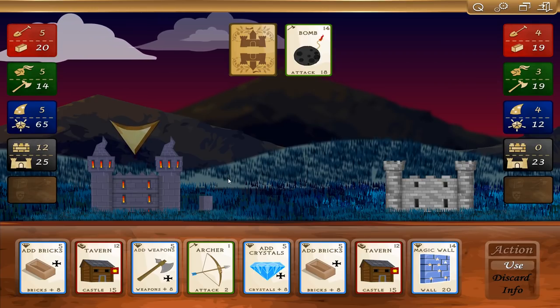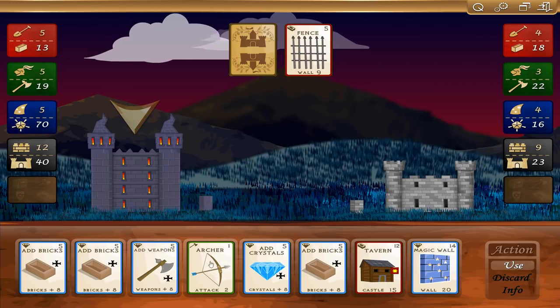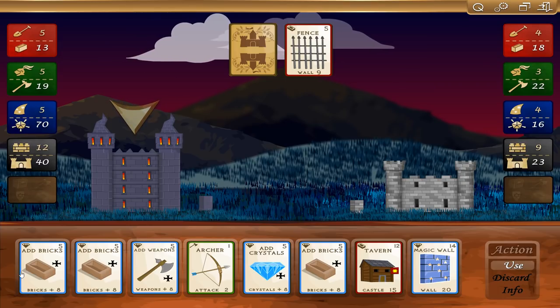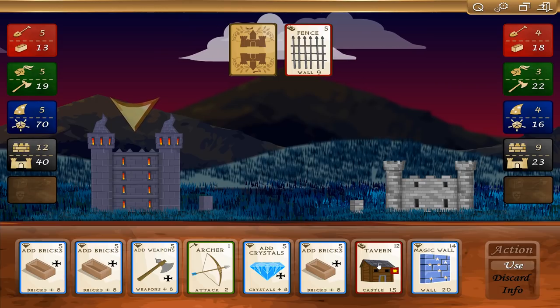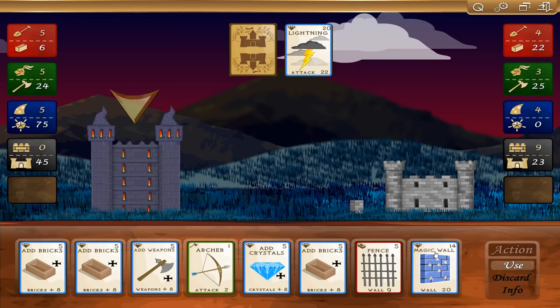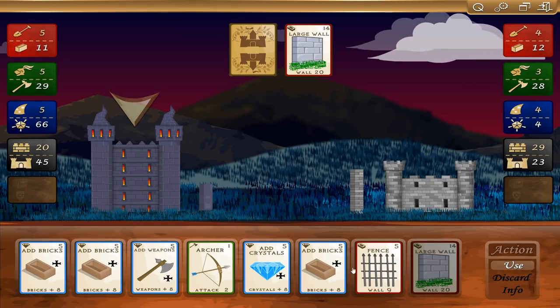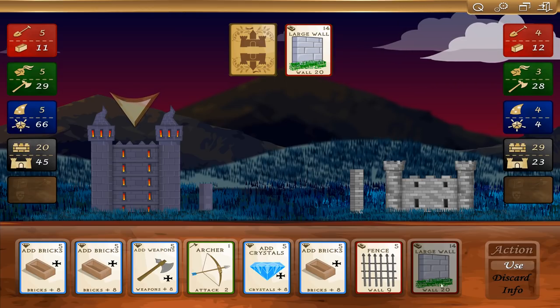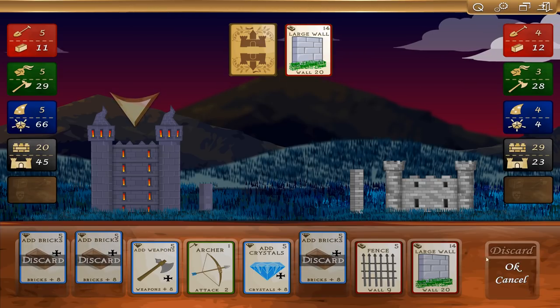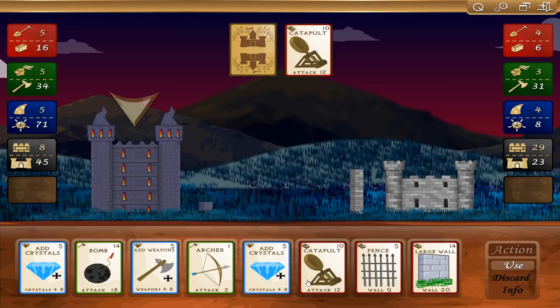My wall took a hit — it's still standing. Let's go ahead and play the tavern. We've got a fence going back up. We can add weapons. Everything is either crystal, magic, or brick at this point. Let's do another tavern. Lightning knocked me down a peg. Let's do magic wall. He's got a large wall. I need better cards here — that's the only problem with my deck. I've got so much resource generation, I don't have a whole lot of cards that actually do damage.